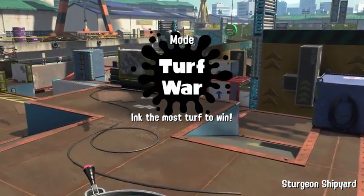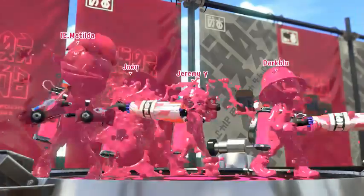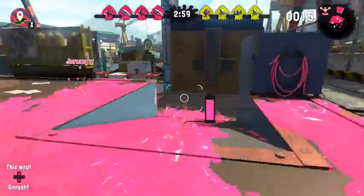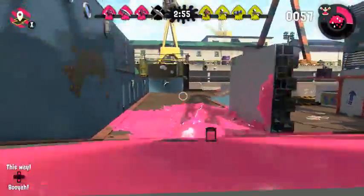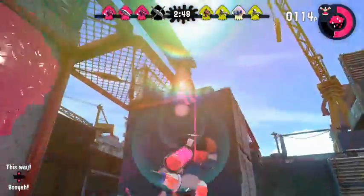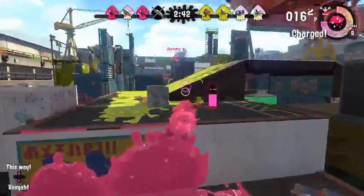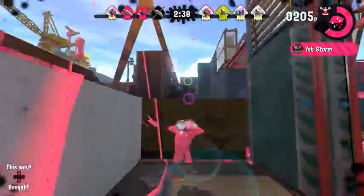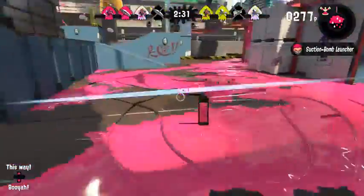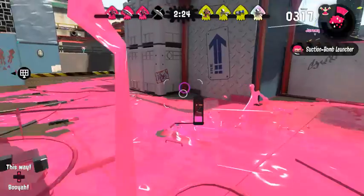Welcome back to the fifth lesson of Inkonomics. My name is Joey and today we're going to be talking about the newest weapon in Splatoon 2, the Splatbrella. We've all had the chance to play around with it for the last two weeks and it's an interesting weapon for a variety of different reasons, the most obvious one being its unique secondary fire. If you're not sure which weapon to use, check out the other Inkonomics videos where I talk about Salmon Run, other weapons, and a breakdown of which one is best for you. This lesson will be all about the Splatbrella because it introduces enough new abilities and techniques to warrant its own video.